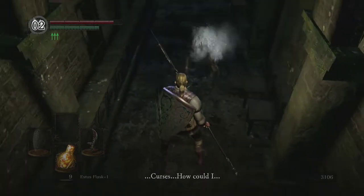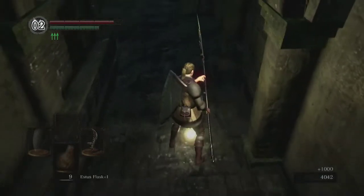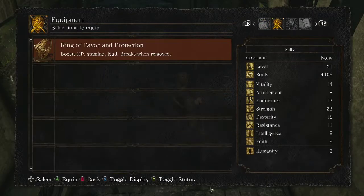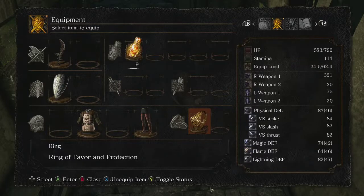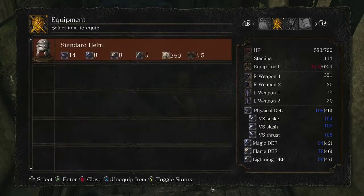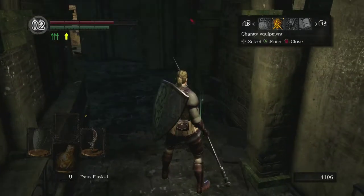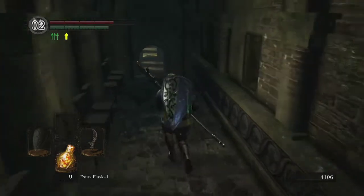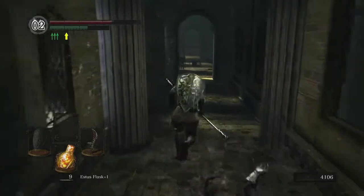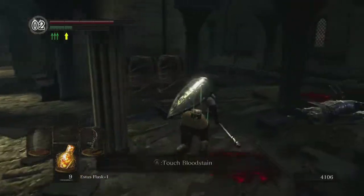Now that he's dead, I'll loot his corpse. I'll get five Humanities and the Ring of Favor. The Ring of Favor gives a tremendous boost to hit points, stamina, and equipment load. Now I can actually equip some gauntlets because I'm still under 31.7. The thing about the Ring of Favor though is if you take it off — and the game will warn you — it'll break. So we're pretty much going to wear this for the life of our character.